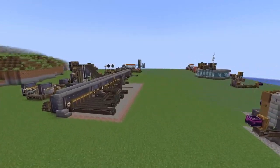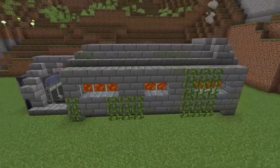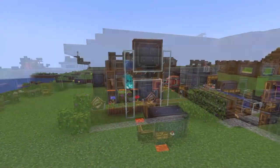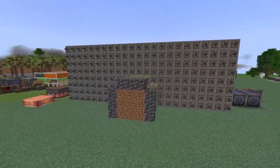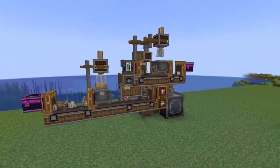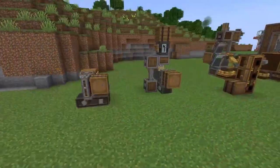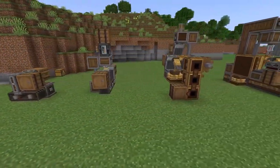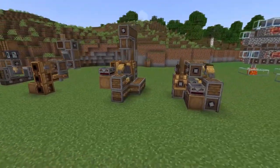Throughout this series, you've learned how to make yourself an incredibly automated factory. You can automate everything from cobblestone to brass, and even generate resources from nothing. You've made a tunnel bore to hollow out the planet, and a chocolate factory that could feed a nation. Electron tubes are no longer a hassle, and farming really couldn't be any easier. And as this series comes to a close, here are five mini builds that will brighten up your day and make your modded adventure a breeze.